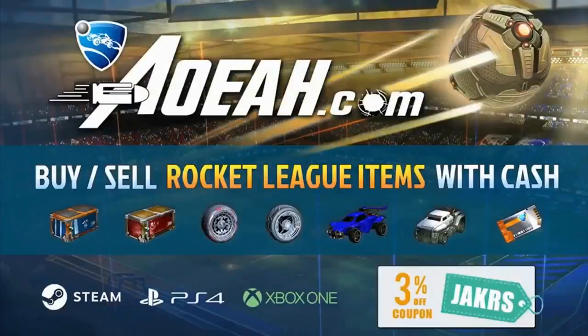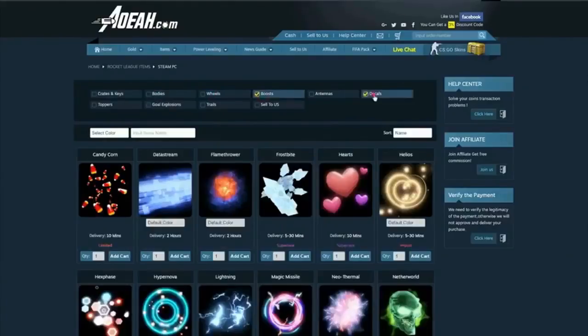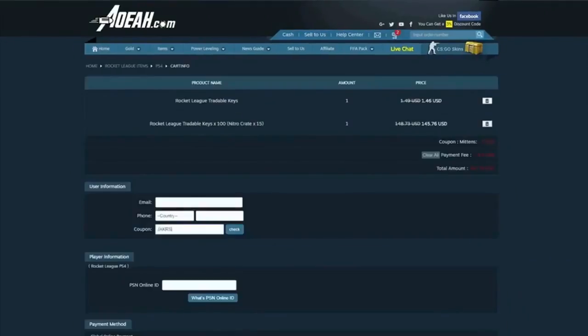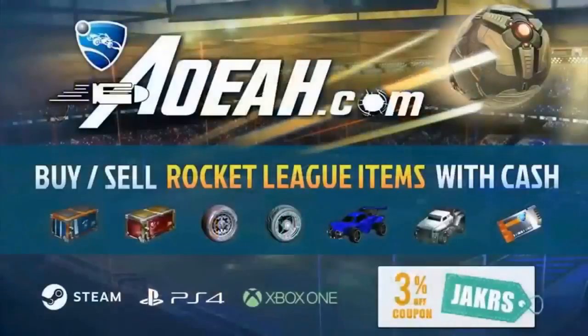If you guys are looking to buy or sell your Rocket League items for money, make sure to head to the first link in the description. You can buy absolutely any item that you want, and they have now also included item bundles to save you guys even more money. Save more from your purchase with code Jake at checkout.